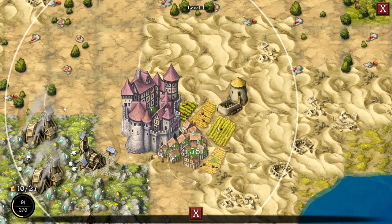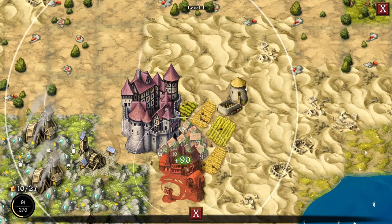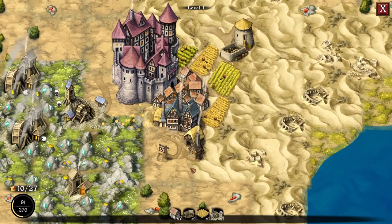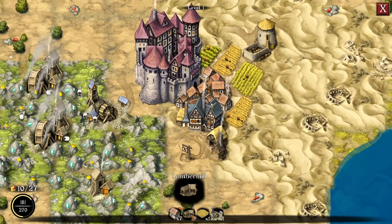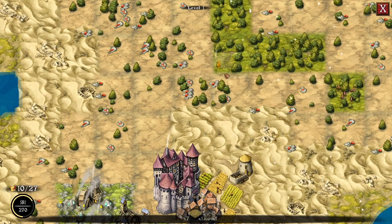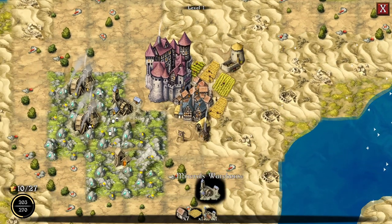Maybe we should place the inn and then build around it — yeah, we'll place the inn and then build around that. Lumber mill — oh come on. Just come up here and get me 22 points. That looks like 26, but 22 — good enough. You stay over there now.